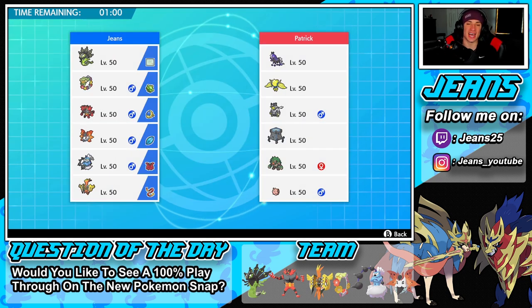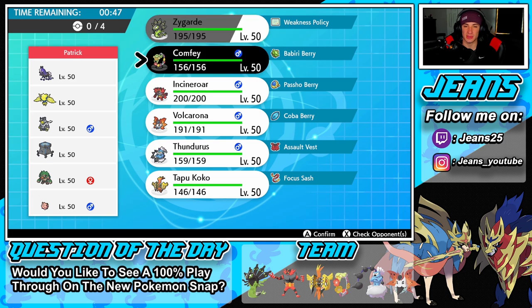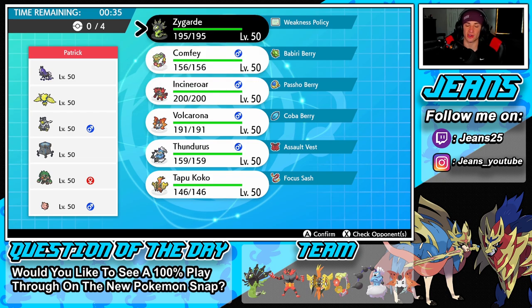First battle — going up against a Stakataka trick room team. He also has Urshifu, Regieleki, Spectrier, and Clefairy. I think he's going to lead Clefairy and Stakataka. I can counter trick room with Comfey so I think I'm fine going Zygarde and Comfey turn one, then bringing Thundurus in the back, and Tapu Koko or Incineroar in the final spot for screens or intimidate.